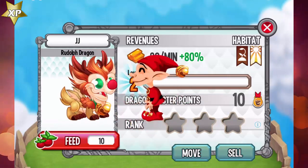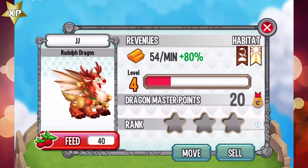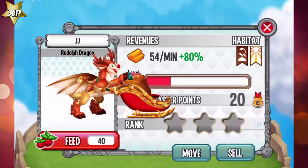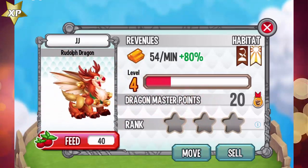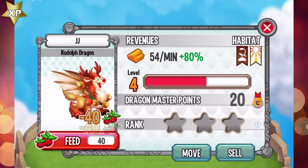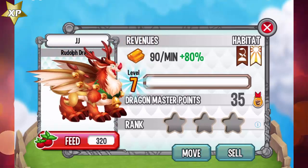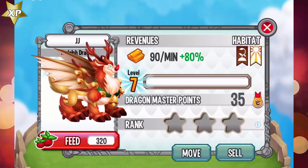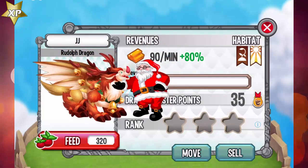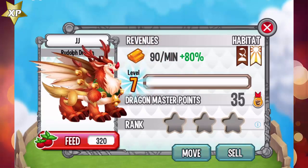Pretty cool. Now let's see at level 4 — oh, now he has a lot more stuff on his neck. At level 7 he has bigger horns. As you can see, this dragon is a terra and light dragon. Oh, check out this Santa Claus look — he's like a dragon, a reindeer, and a dog all in one.